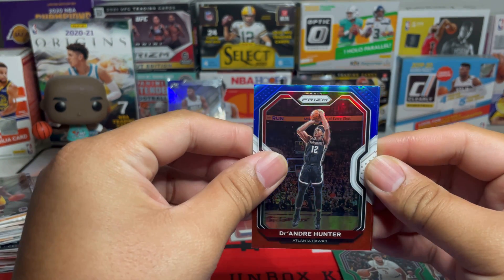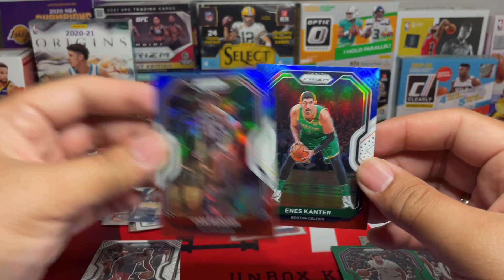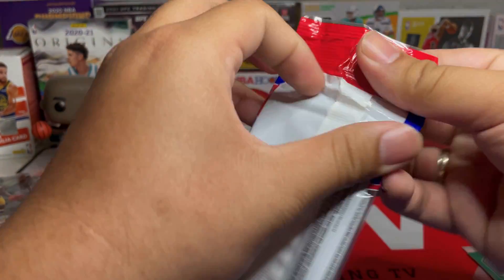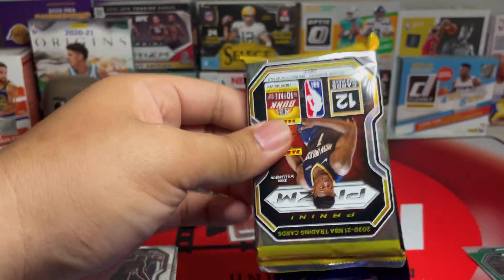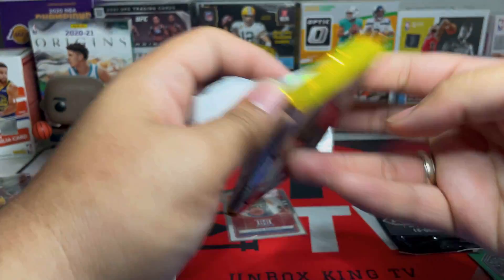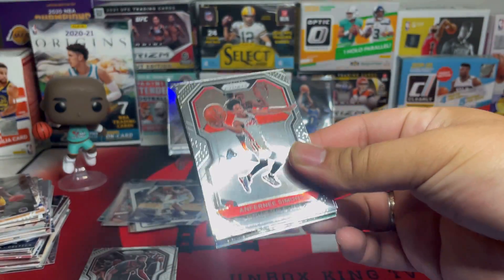Red white and blue — we got another DeAndre Hunter second year, Cam Reddish second year, and Enes Kanter. Alright, next pack. I think this is the one, but I'm really happy about the Poku — really really like that kid. I've been collecting most of his Prism cards. Hopefully he does good next season or the next couple of seasons coming up.